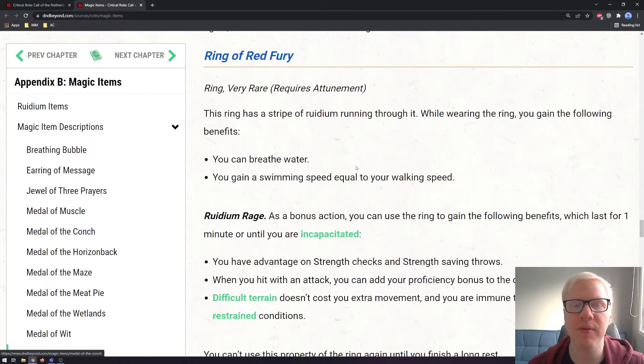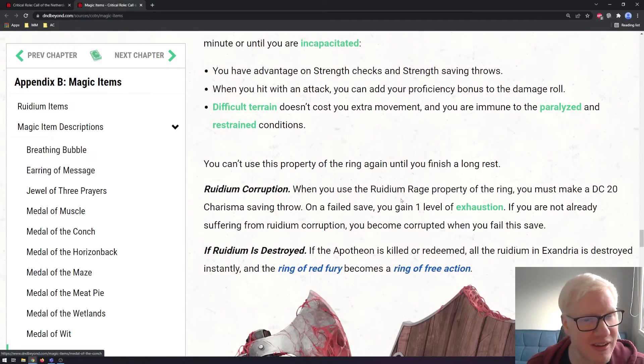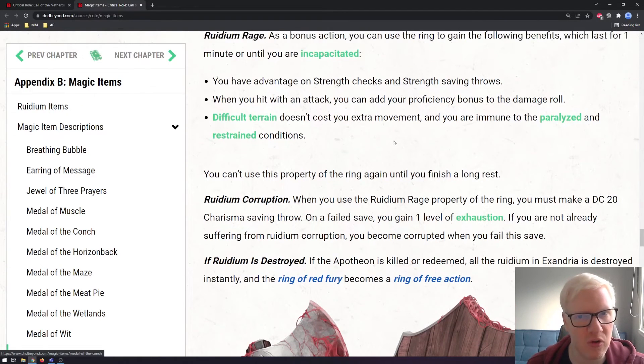Next up is the Ring of Red Fury — the first item we see being affected by Ruidium. This is a very rare ring requiring attunement. The ring has a stripe of Ruidium running through it. While wearing it, you can breathe water and gain a swimming speed equal to your walking speed. It also has a feature called Ruidium Rage: as a bonus action, you gain advantage on Strength checks and saving throws, add your proficiency bonus to damage rolls when you hit, difficult terrain doesn't cost extra movement, and you are immune to the Paralyzed and Restrained conditions for one minute. You can't use this property again until you finish a long rest. Just being immune to Paralyzed and Restrained can be really helpful given some of the monsters in this campaign.